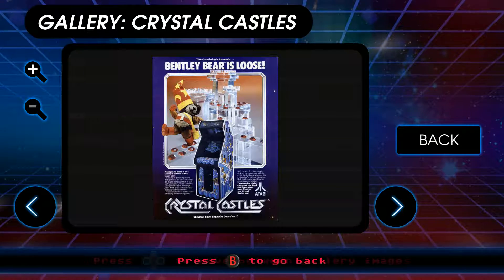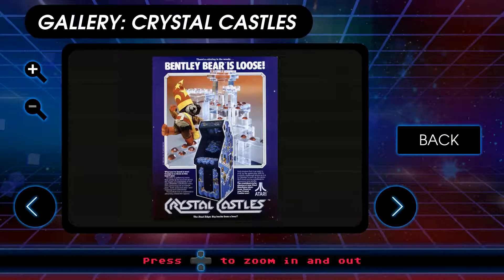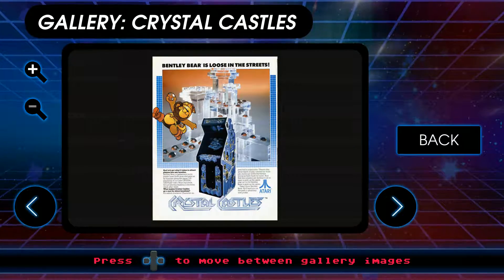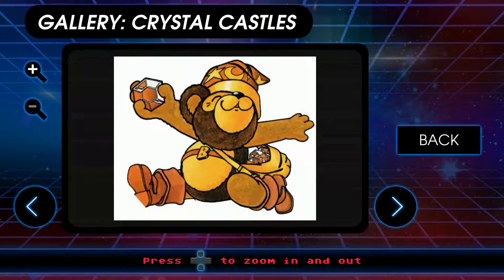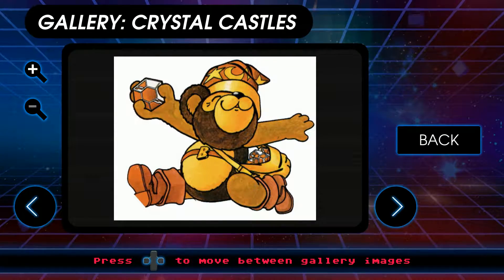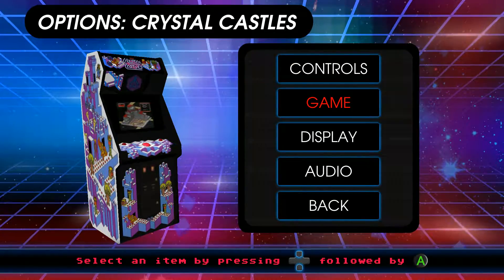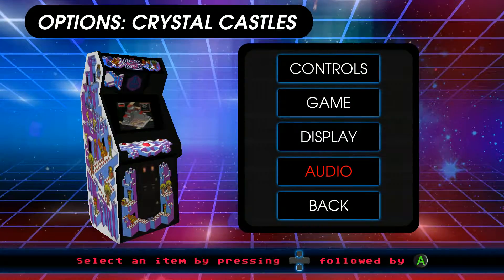Bentley Bear is loose — they did another stuffed animal for this one. He's not wearing the gloves though, is he? He's picked up a ruby in his hand, which is impressive for a stuffed animal. He's wearing the craziest hat — that's got to be the wizard hat we talked about. That is both cute and creepy at the same time. I'm going to go ahead and lower the volume because the Black Widow game was super loud.